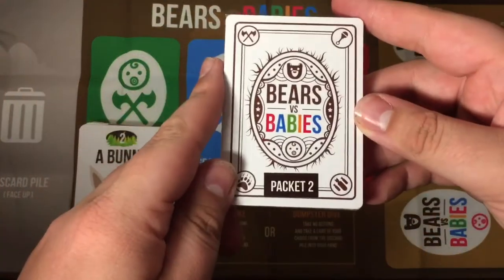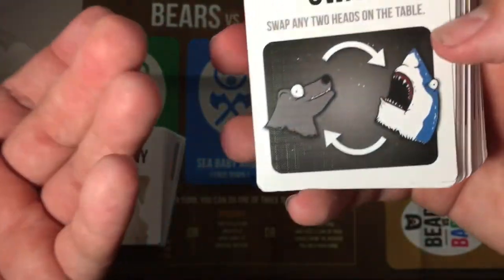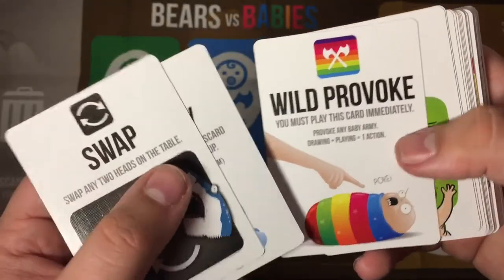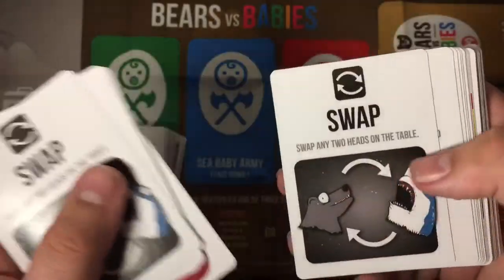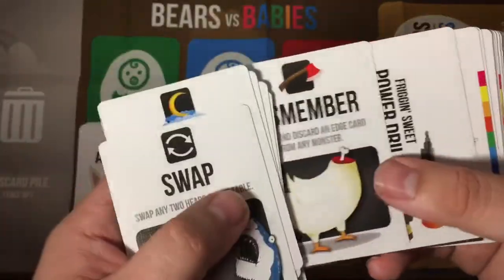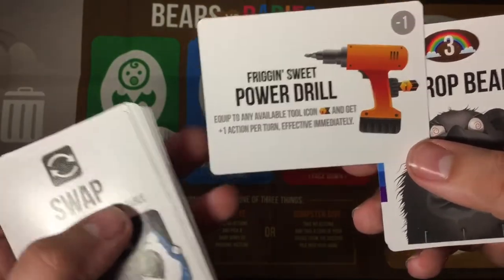Let's go ahead and get into Packet 2, which I guess you could say adds the flavor to the game. If the first packet was just like deck building and things like that, then this would be specifically that — giving cards that swap heads, cards that give instants and things like that. Packet 2: we got Swap — swap any two heads on the table — Lullaby, choose a baby army and discard the top half rounding up, Wild Provoke, Barf Baby, Portuguese Mana Baby, Laser Tarot Baby, Swap, Lullaby, Wild Provoke, Big Ol' Diaper Baby, Baby Torpedo, Fighter Jet Baby, Dismember, Friggin Sweet Power Drill — equipped any available tool icon, get plus one action per turn, effective immediately.